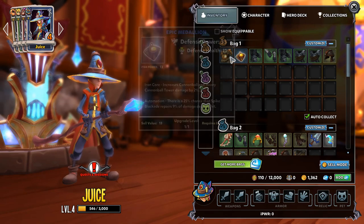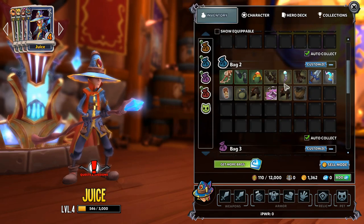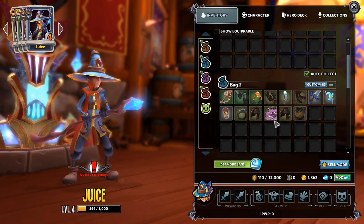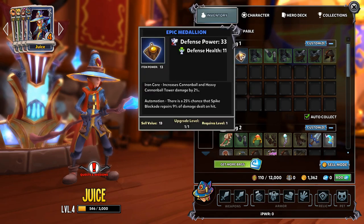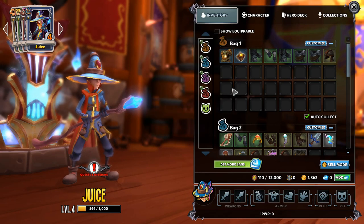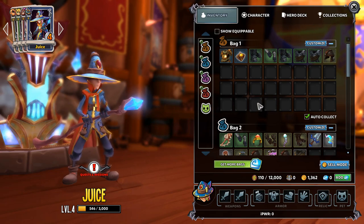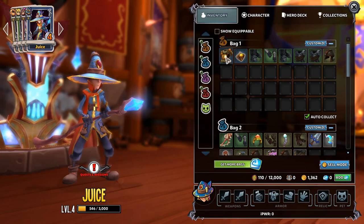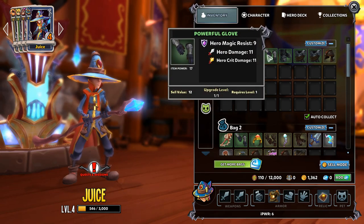We got a couple of blue pieces — nice blue pieces. Of course the gray pieces are the lowest quality, then comes green, then blue. Purple will be the mythical tier, which we don't have yet, and then gold will be legendary. But let's go ahead and get some of this gear equipped and fill all these slots.